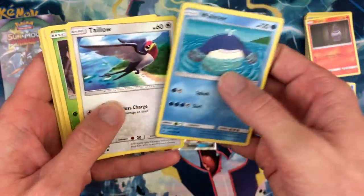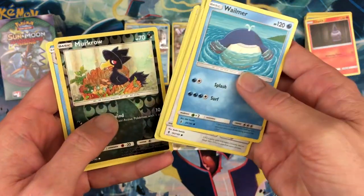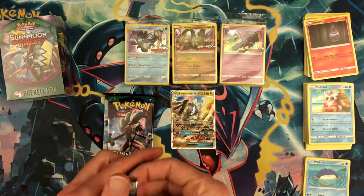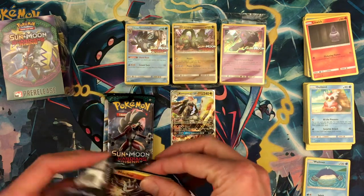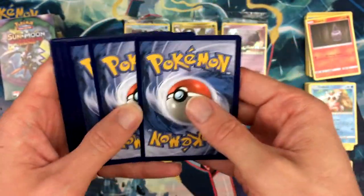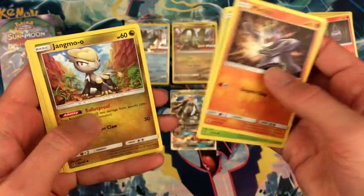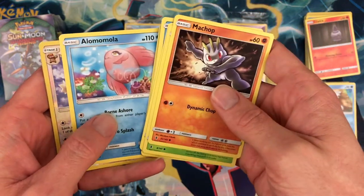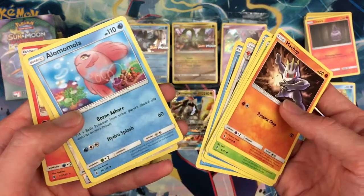Pack one from kit three: Wailmer, Taillow, Castform, Nosepass, Fairy Energy, Rescue Stretcher, Watchog, Slowbro reverse holo, Murkrow, and a Sharpedo. Going with the Kommo-o pack next. Some of the names for the Alolan and Sun and Moon Pokemon are very odd — it reminds me of when the actual DS game was released. Whimped, Jangmo-oh, Fomantis, Oricorio, Talonflame, Fighting Energy, Fletchinder, Mariney holo, Watchog, and a Victini holo rare.